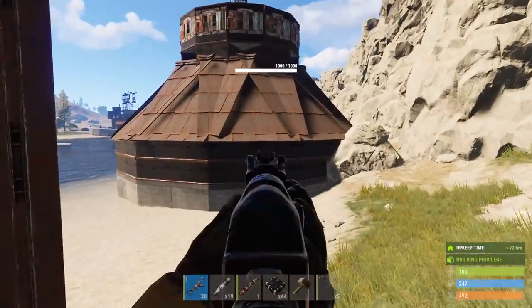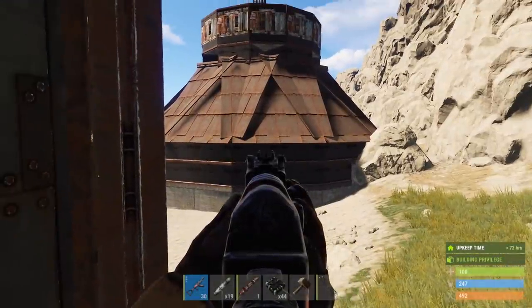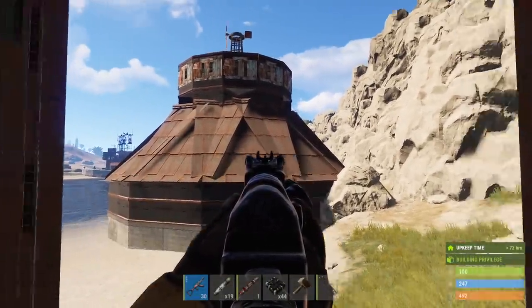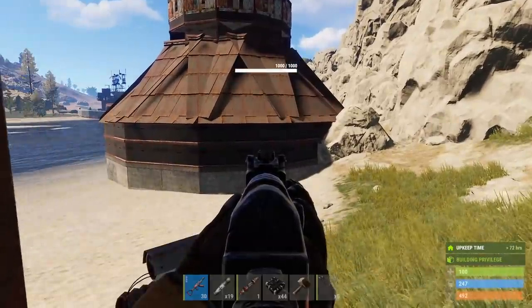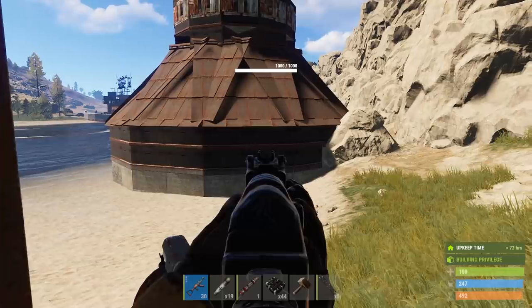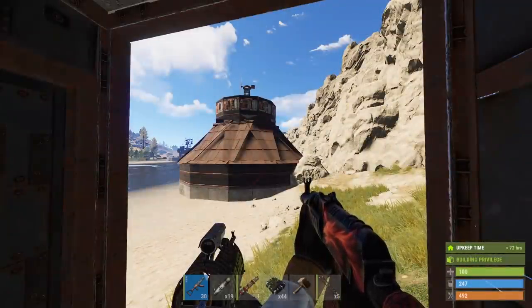Hopefully that's going to be enough to raid the base. I think I'm gonna drill inside right here, into the middle part where you can see it has health floors and extra honeycomb and a roof. It's a very well thought out base design, and when people do stuff like that you have to be careful because they clearly know what they're doing. You have to raid it the safest way possible.